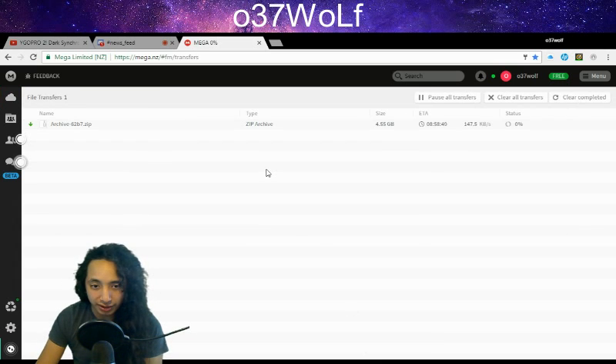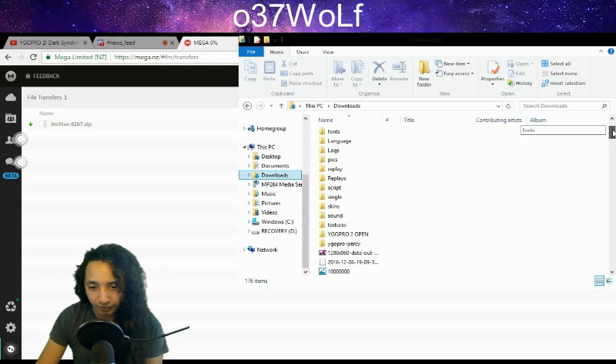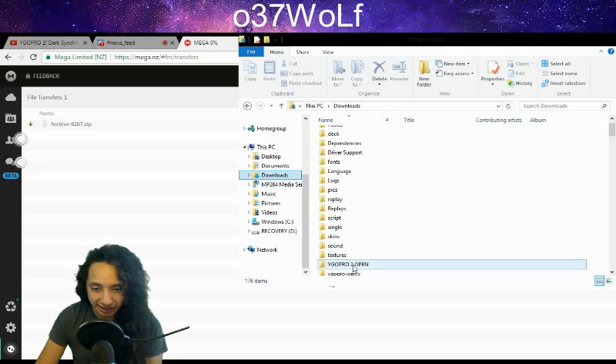It brings you to the progress page showing how long it's going to take. Once that's finished it'll be saved to the folder you assigned. In my case it's in the downloads folder. You look for it - in my case I named it YGO Pro 2 Open in caps because I didn't want to confuse it with the first YGO Pro or Dev Pro.